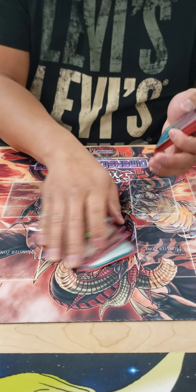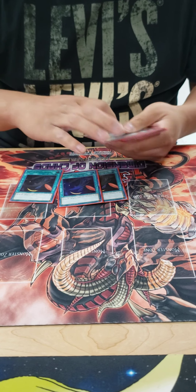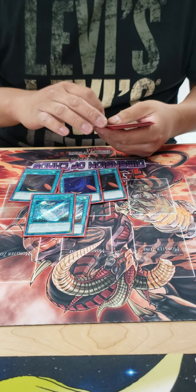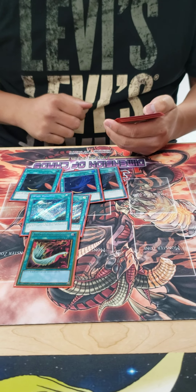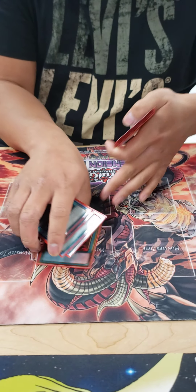And then for the spells: triple Whirlwind obviously, double Wing Record all for draw power, and then one Harpie's Feather Duster because I don't like Mystic Mine.